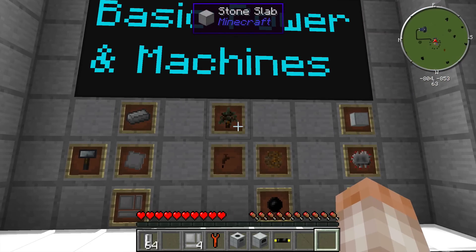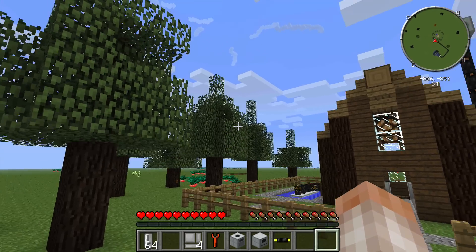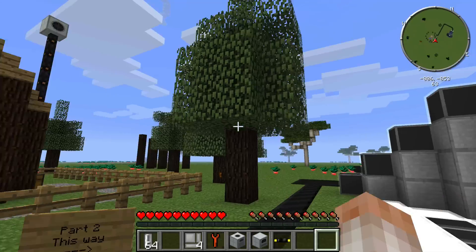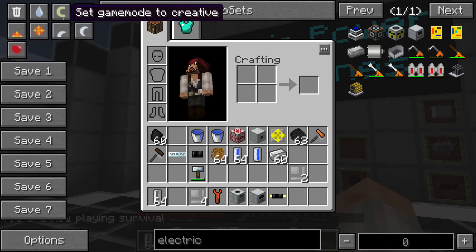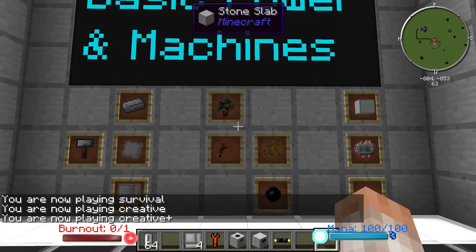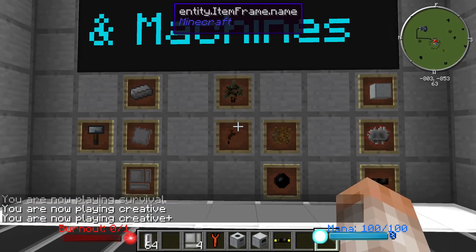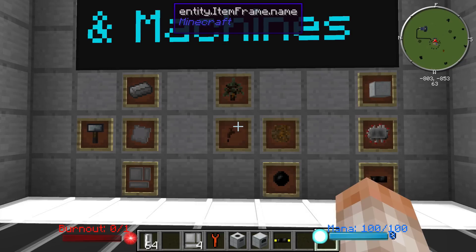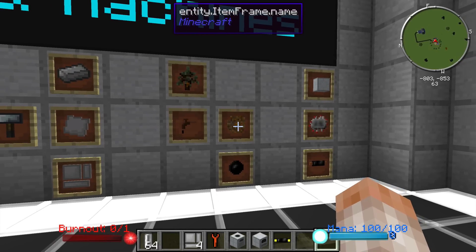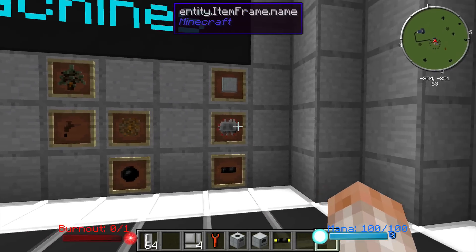Next you're going to want to look for some rubber trees. Rubber trees have a very distinct look — the very top of the trees in the center kind of sticks up a little bit farther than the rest. So if you're looking out into a forest of a whole bunch of trees and you're not sure which one is a rubber tree, you can identify them by the little pointy thing sticking up there. The rubber trees are important because you're going to need rubber, and to get rubber out of them you're going to need a tree tap. From that you'll get sticky resin out of the tree, then run it through a furnace to get rubber.